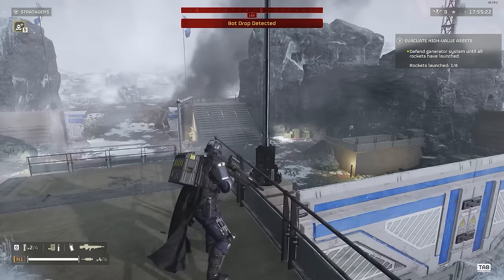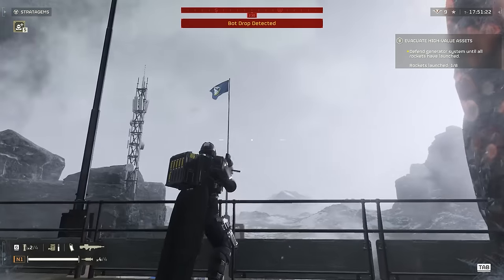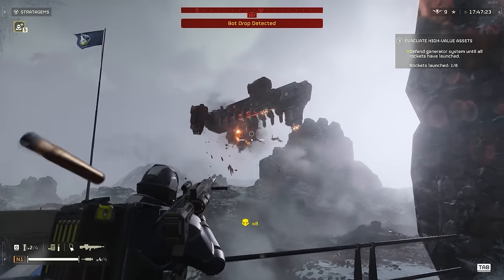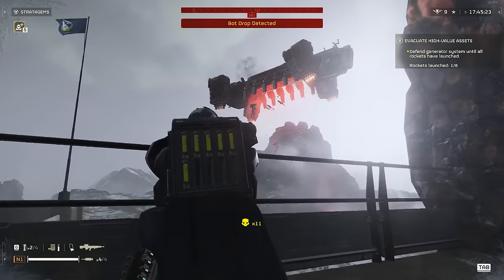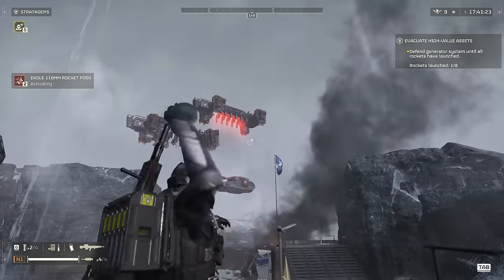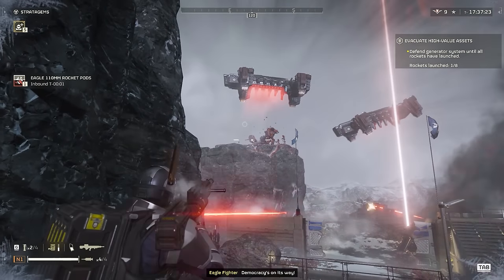I've got my second set of turrets down. I've placed them just behind that rock - again it's a protected position for them. And even though the gates are knocked down, I'm still going to try and hold this area as well as I can. So just be quick on your 110 pods to take out the tanks.